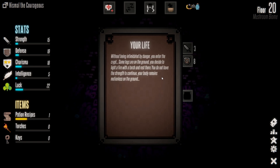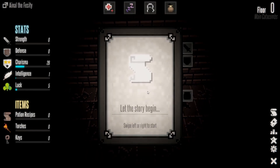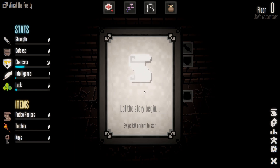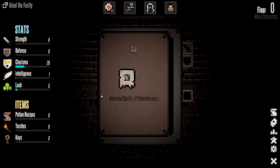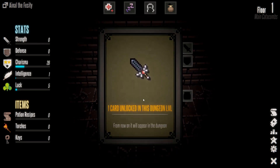Without being intimidated by danger you enter the crypt. Some logs on the ground — light a fire with a torch and rest. Game over again immediately! Swipe to start, let the story begin. Let's choose a trait — we'll go with the thunder spirit this time. Passive card unlocked in this dungeon, from now on it will appear.